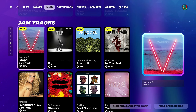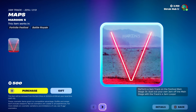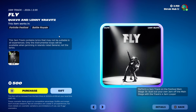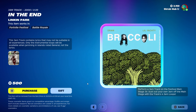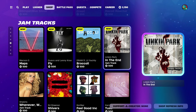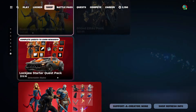Then we have some new Jam Tracks: It's By Matt by Ramoon5, Fly by Quaver and Lenny Calric, Broccoli by Dan FD and Lil Yachty, and In the End by Lenny Park. And then we have all the others — Gift Festival, Rocket Racing, and Specialism bundles.